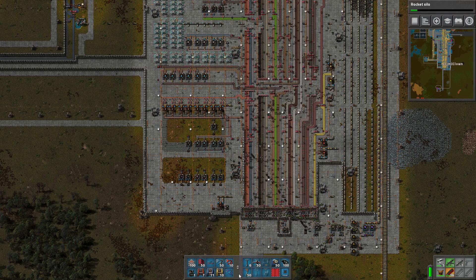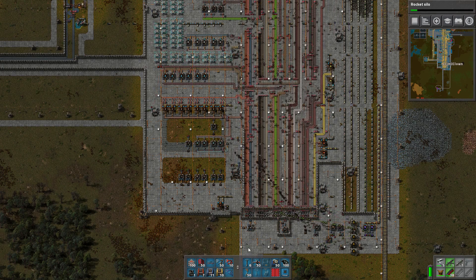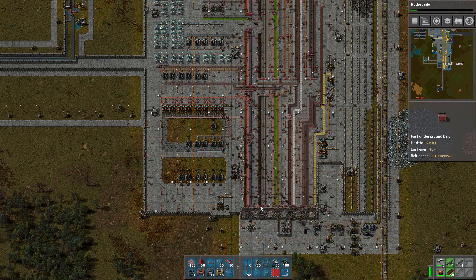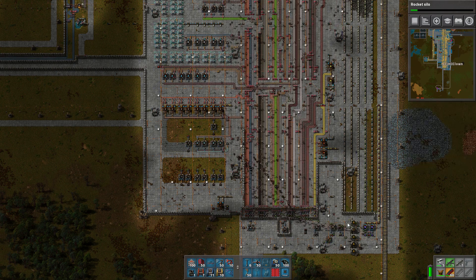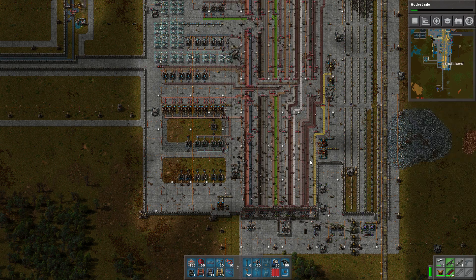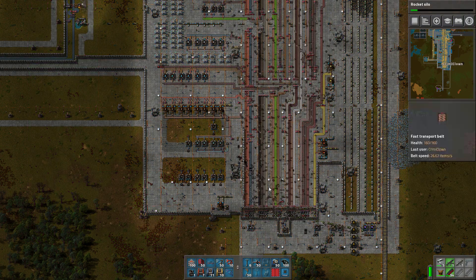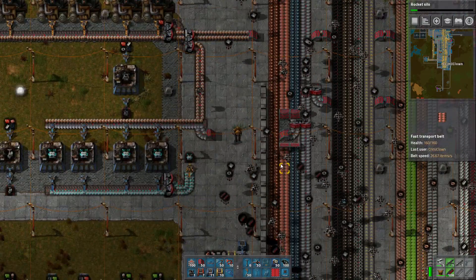Good morning, afternoon, or evening, and welcome back to Edenia. Today we're playing some more Factorio. Now as you might notice, this is not the map I last left — this is a map we've been playing on at a LAN party with a couple of friends. 26 hours later, this entire factory with 2,000 active robots has been built from scratch. It's quite amazing — not very efficient, but quite an amazing result.